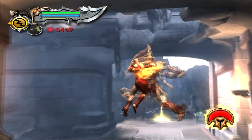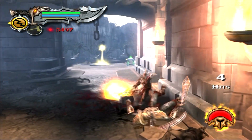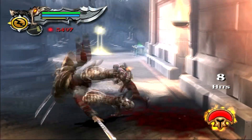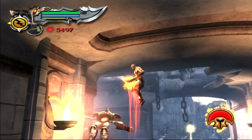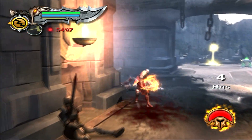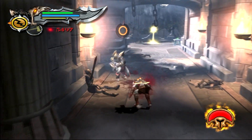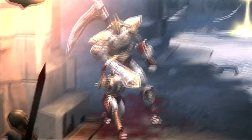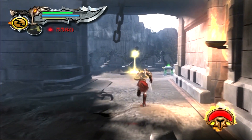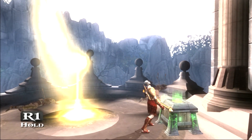These soldier enemies with the scythes and swords are back — also from God of War 1 — and they operate exactly the same as they did. When it's just one by itself, go ahead and launch it into the sky, press circle, and just keep doing that until it's ready for QTE stuff. Operates exactly as it did in God of War 1. They don't even do that much damage compared to other enemies, so they're not a big deal.